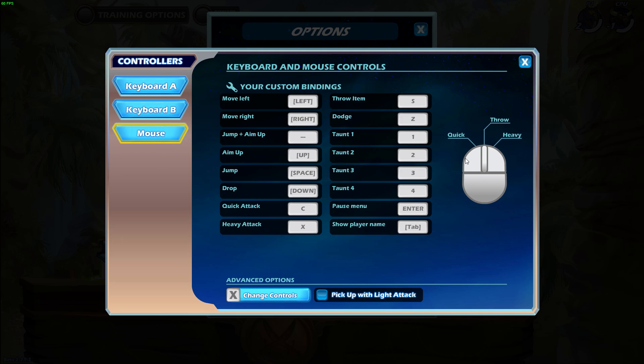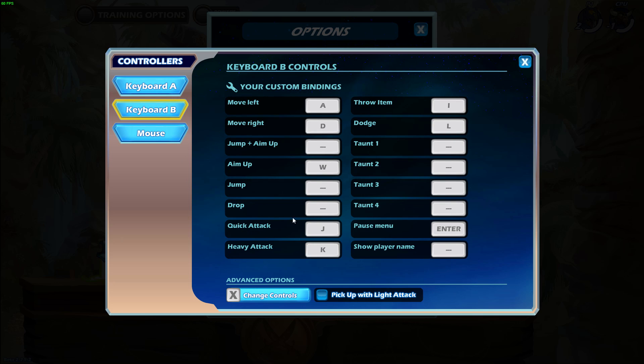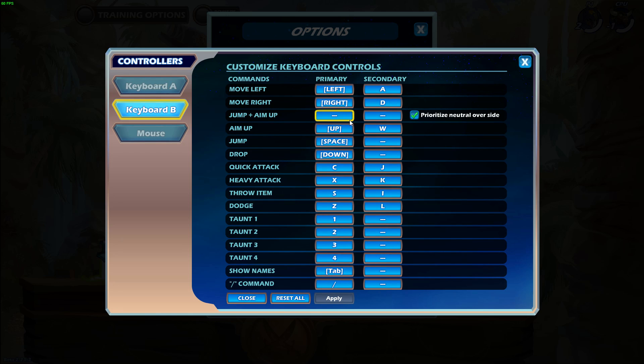For mouse, mouse is pretty much good the way it is. When I started the game, I played about 200 hours and got diamond with the default mouse settings — I find them to be pretty much perfect. So I wouldn't really change anything on keyboard plus mouse, except uncheck pickup with light attack. And on controllers, I've only heard about it, but it's a good idea to have the same thing — separate analog up or d-pad up and have it only on aim up, and put jump on like X or something, and put light attack right next to it. That way it's a lot easier for combos.